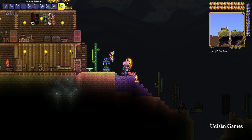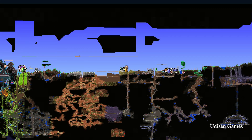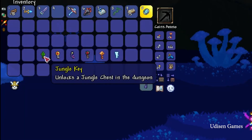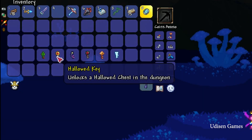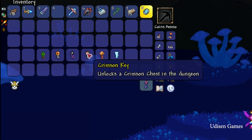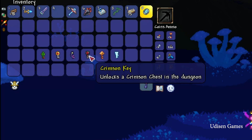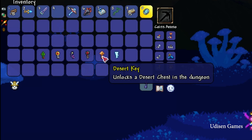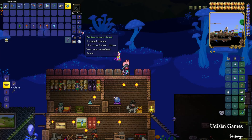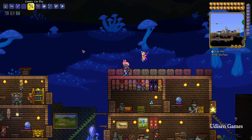Here is how the keys look: Jungle Key, Hallowed Key from the Hallowed biome, Corrupted Key from the Corrupted biome, Crimson Key from the Crimson biome, Desert Key from the Desert biome, and Frozen Key from the Ice biome.